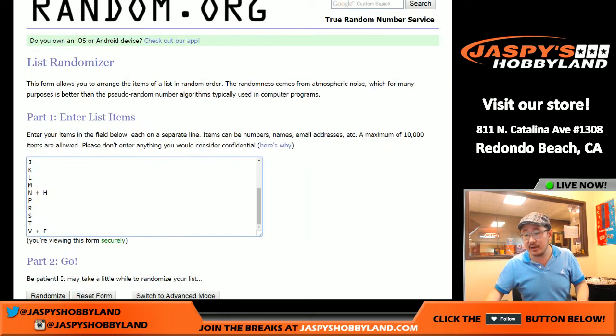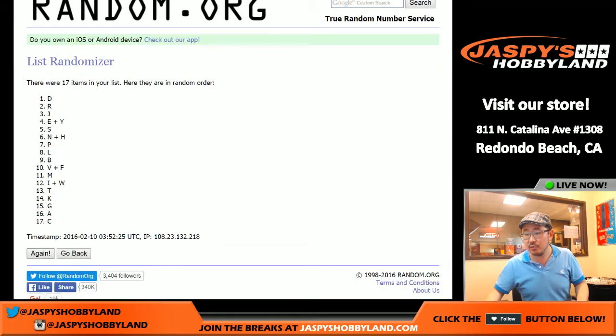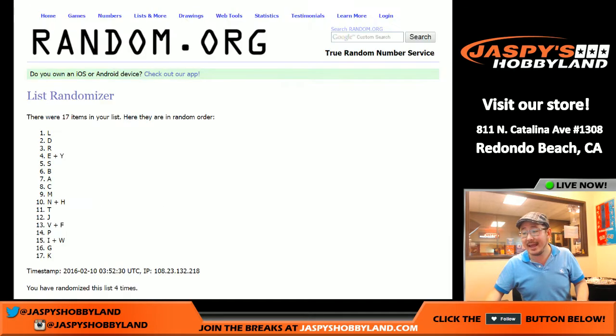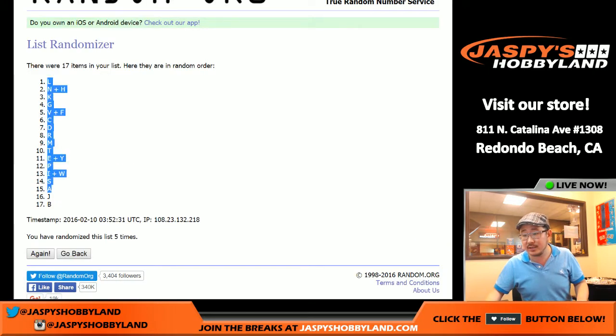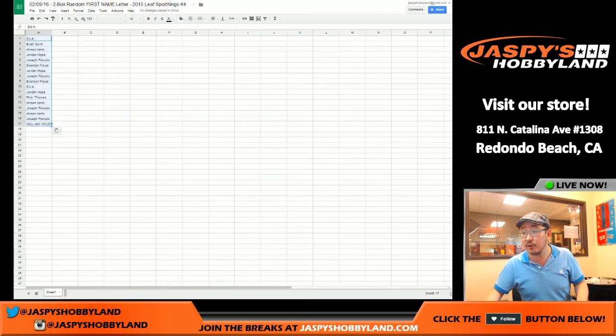And five times right here: L on top, B on bottom. These are first name letters, folks — random first name letters. Ed A with L, Brian you've got N and H, Sean with K, Jordan with G, Joe JJP you got V and F, Floody with C, Jordan with D, JJP with R, Floody with M, Ed with T, Jordan with E and Y, Rick T with P, Bartow you've got I and W, JJP with S, Sean you've got A, JJP with J, and Solaire you have B.